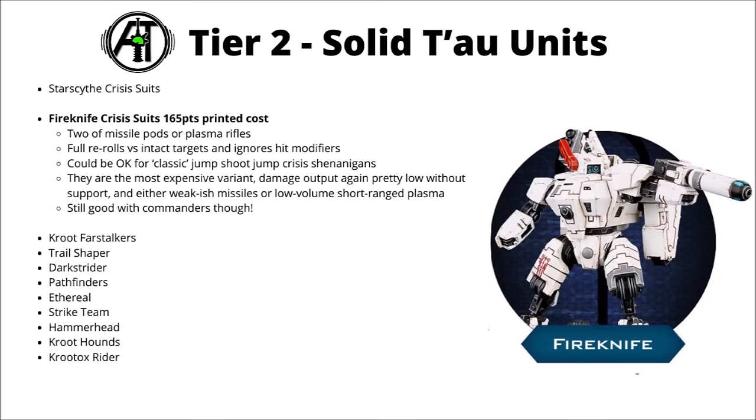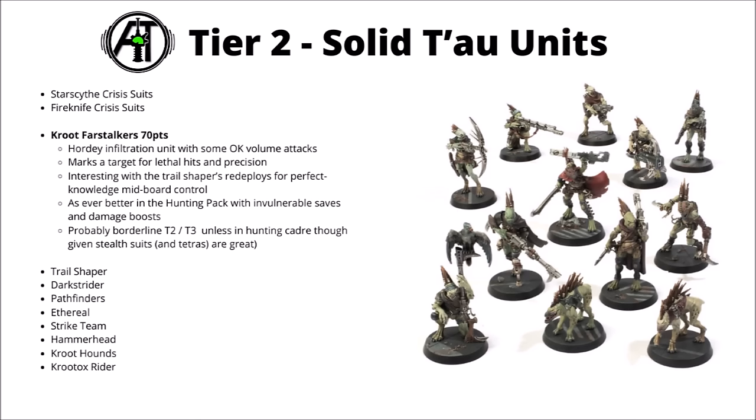These feel like the classic Tau Battlesuit jump-shoot-jump Crisis options — a bit more ranged than the Flamers or the Fusion Blasters, which means they could be interesting for that jump-shoot-jump option in Retaliation Cadre. Plasma rifles only being 18 inches now does limit what they'll be able to hit, and the volume of fire isn't going to be great. For the missile pods, they do get genuinely good long range, though 12 shots at Strength 7, AP 1 and Damage 2 isn't all that exciting even if they do hit really reliably. Still interesting, just maybe not one to go absolutely all in on as your mainline damage dealers. Next up, we've got some infiltrators in the Kroot Fast Orca Kim Band — 70 points for a horde-style infiltration unit with some okay volume attacks, though they won't do much against heavies.